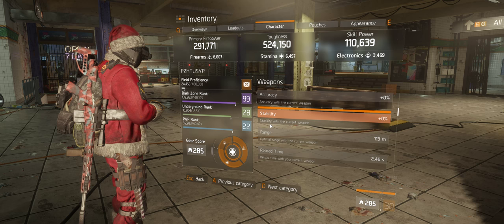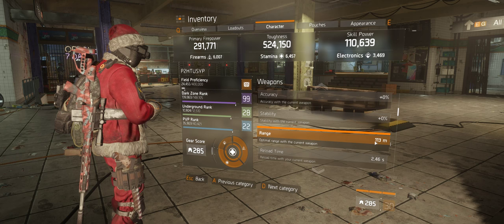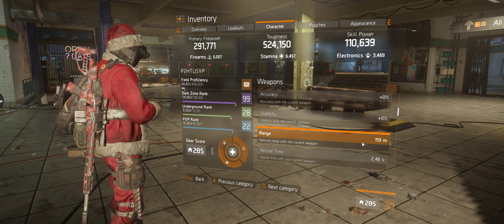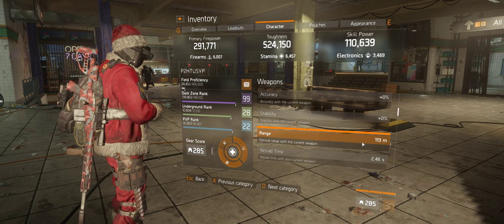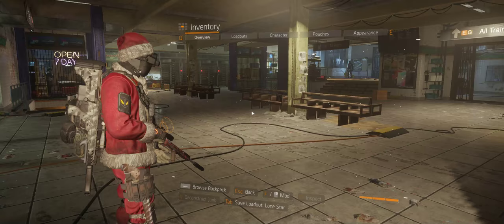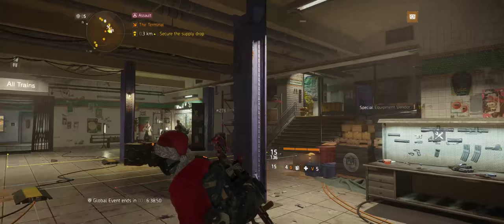So at 113 meters optimal range, most enemies only draw in at about 100 meters for me — as soon as they appear, they're already in range and I can start picking them off. I can stay super far away, set up for manhunt turn-ins, extractions, the works. We'll try and find situations where this sniper setup is useful.